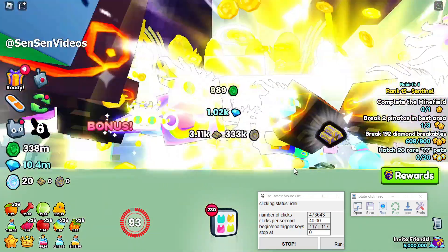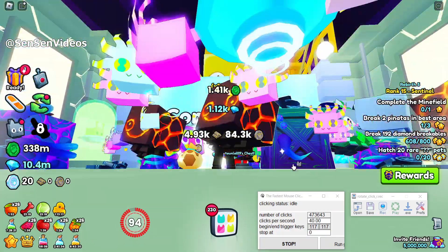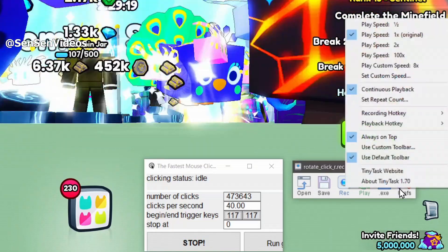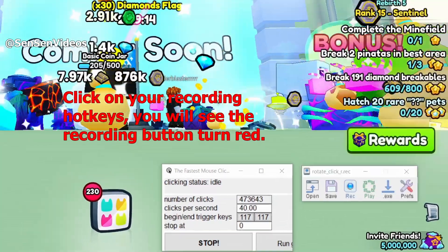Place your mouse cursor slightly above the floor line and click your left mouse button once and leave it there. My Tiny Task recording hotkeys are the combination Control, Shift, Alt, R. Click on your recording hotkeys and you will see the recording button turn red.